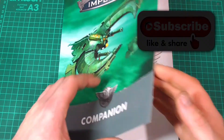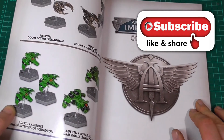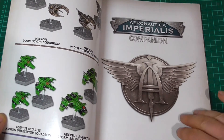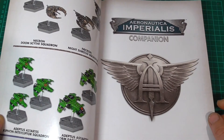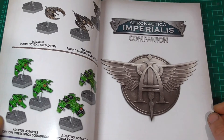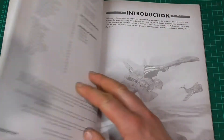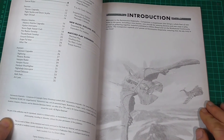Obviously lovely artwork in the very beginning. I will not be creasing the spine because it feels like I'm breaking my own spine when I crease the spine of a book. So this is the Necron Doomside Squadron, Necron Knight Shroud Squadron — they're pretty cool. But who can forget the Astartes underneath? If I eventually get these guys, I will be painting them up like Battlestar Galactica Vipers — the old white and red.